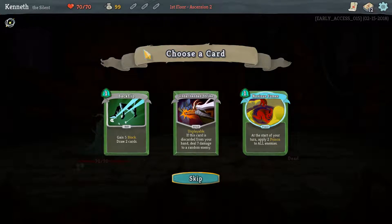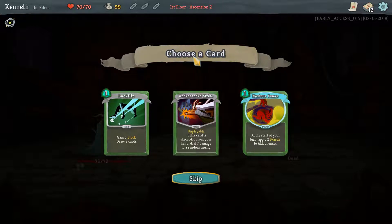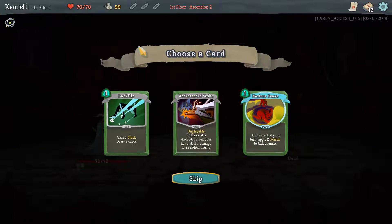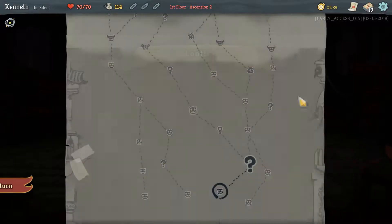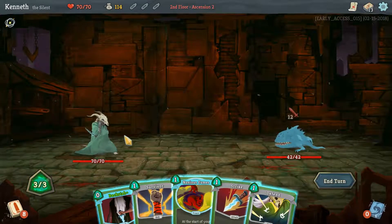One thing I have noticed in my short attempt trying fast mode — I do occasionally click too fast and get into this menu, and potentially might accidentally pick a card at some point, which I hope I don't. I'm going to pick another Noxus Fumes. Let's continue stacking up the poison for now.